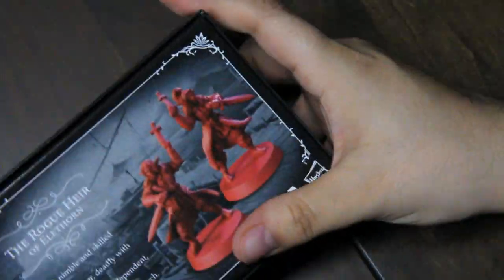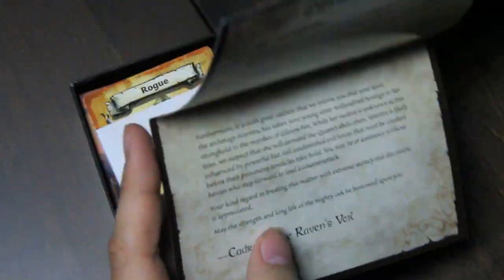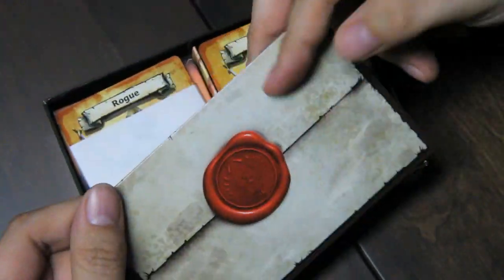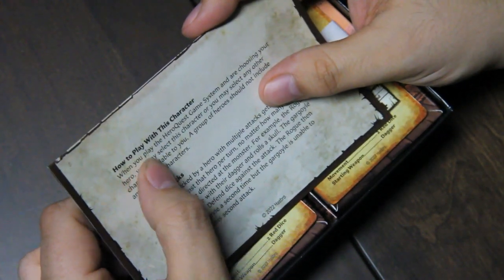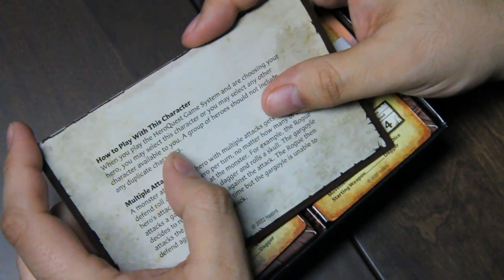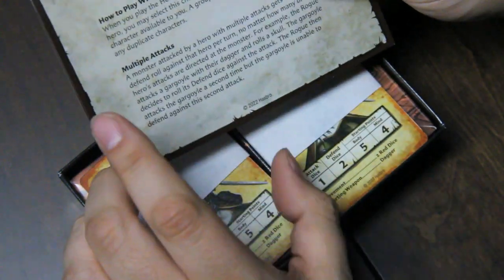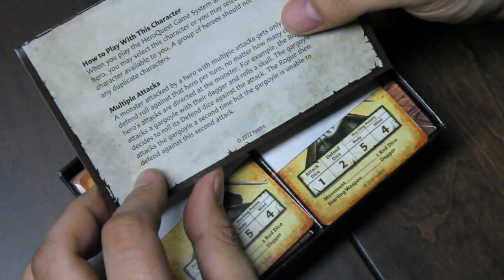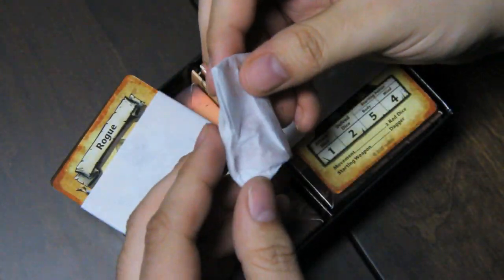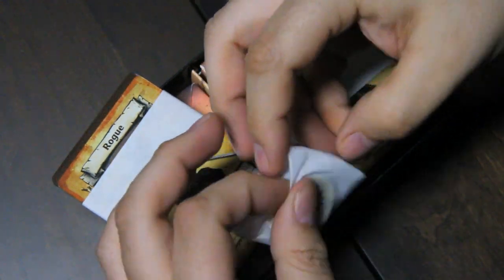This little thing pulls out and you can see art of what's going to be on there. This is going to be our story card. We got a little story card here explaining how to play with this character. When you play the HeroQuest game system and are choosing your Hero, you may select this character or any other character available to you. A group of Heroes should not include any duplicate characters, so even though there are two minis in here, you would only choose one or the other. And then they have the rules for multiple attacks. Let's look at the actual minis first.